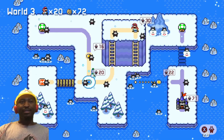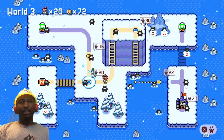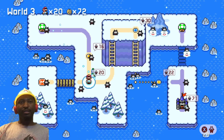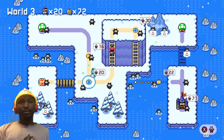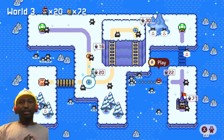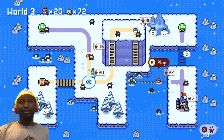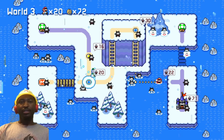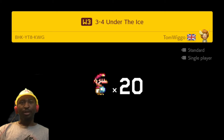Mario is over here dancing. Was this the first world or what? Did I even finish any of this? This is really weird. Okay, so we can't go that way. It looks like we did play a little bit of it - we started over there where the M is and then came over here. So let's keep going from here. Looks like there's a castle right down there - three, four, under ice.